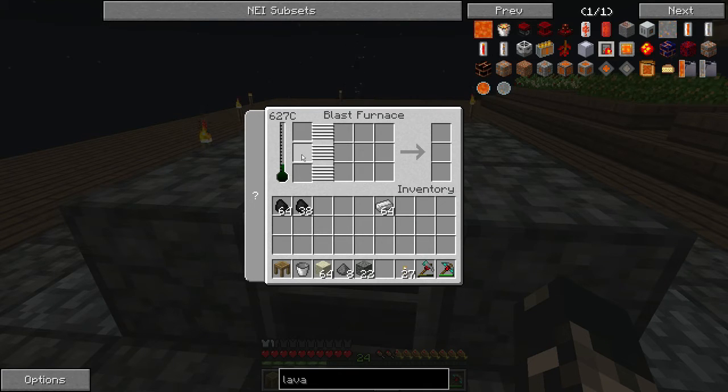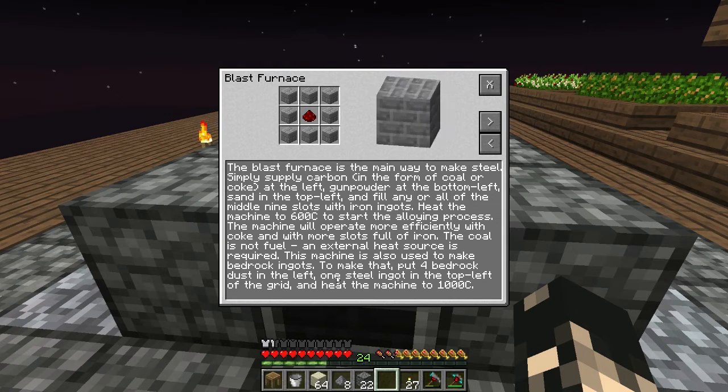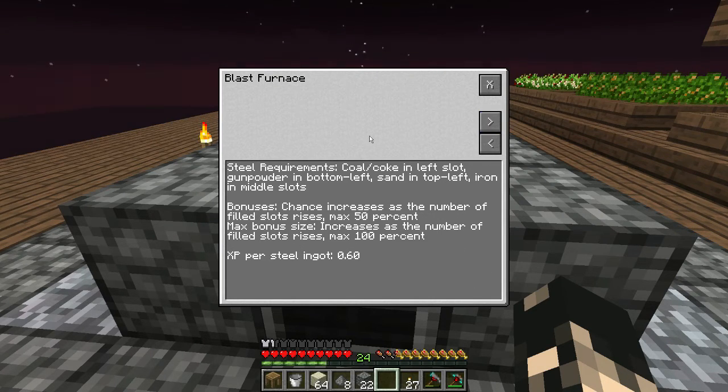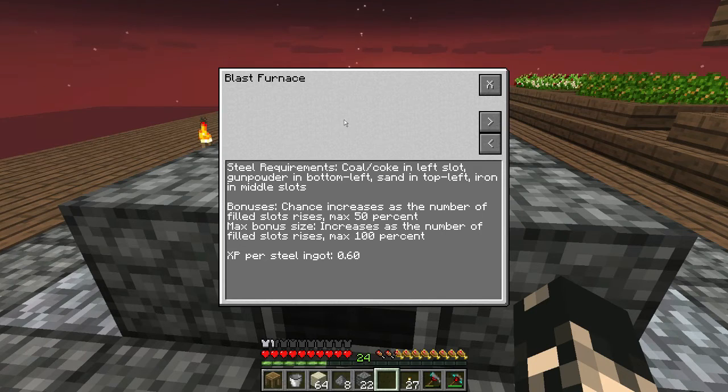I mentioned that you can put coal coke in the middle slot, which gives an efficiency bonus. If we look at the info page - it says somewhere in here about the bonuses - coal coke is more efficient. The way I see it is that for every single slot where the iron goes in, you've got an increased chance of getting an extra HSLA steel ingot out of that slot, up to a maximum of 50% per slot.